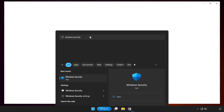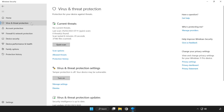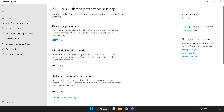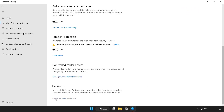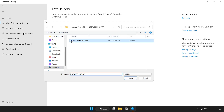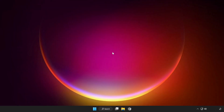Open Windows Security. Click Virus and Threat Protection. Scroll down and click Manage Settings. Scroll down and click Add or Remove Exclusions. Add an exclusion — try File or Folder. Find your not working application, select it and click Open. Close the window and restart your PC.